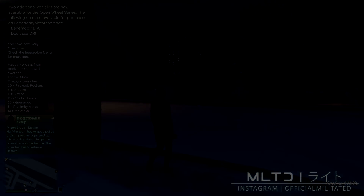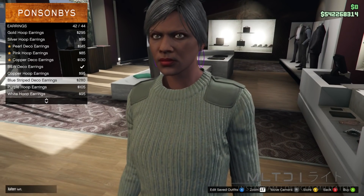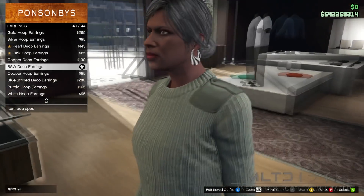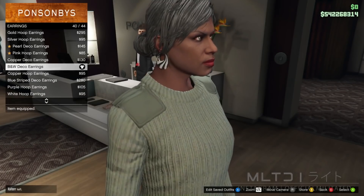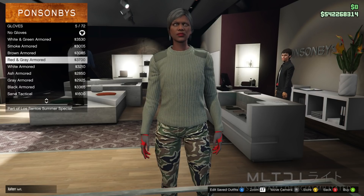Once we arrive we're going to start browsing the accessories section and go into the earrings category. We're going to go down to the bottom and purchase the B and W deco earrings. Please do not forget these — they are what allow the pouches to transfer later on in the video. You must make sure that these are on all of the female outfits that we are about to make.